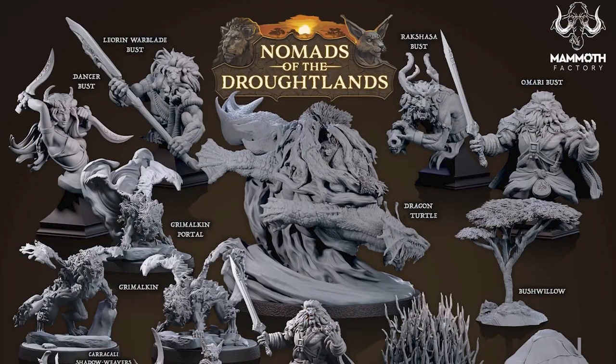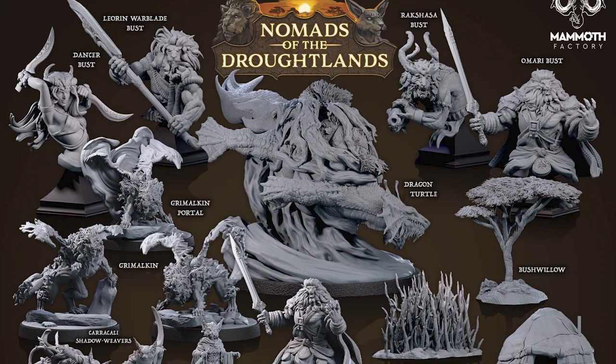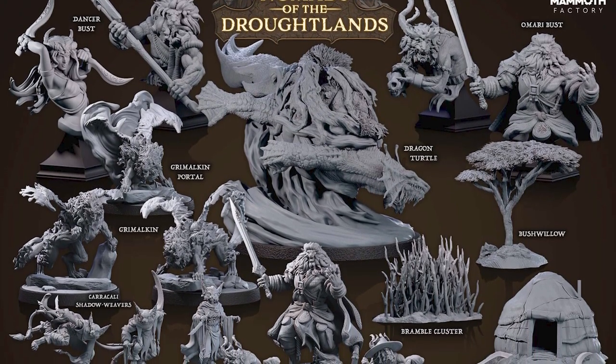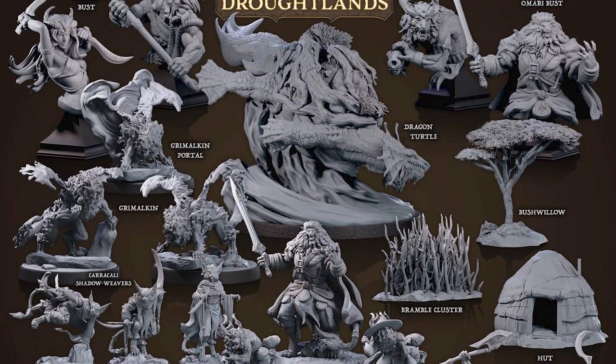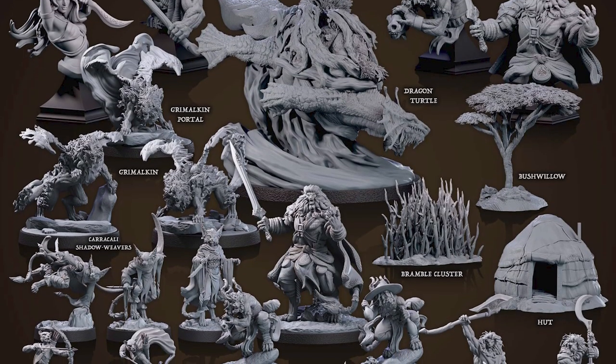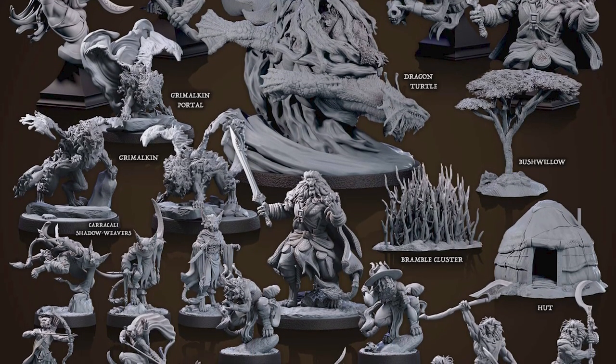For about $13 with this February bundle, you get 18 minis, 3 terrain pieces, and a 4-piece Dragon Turtle miniature with a 100mm base. I did not print the Dragon Turtle because I have a small resin printer that won't fit that 100mm base. There's also a 36-page adventure PDF that includes stat blocks for NPCs and monsters, as well as some pretty nice artwork, VTT tokens, printable paper minis, and digital maps. They kind of thought of everything for running this adventure with the minis that are included.